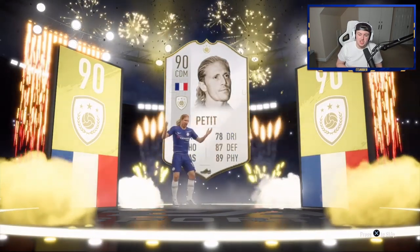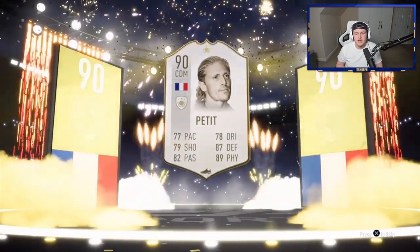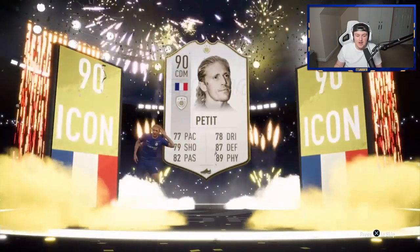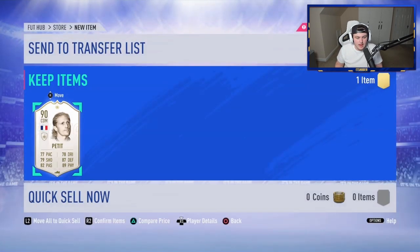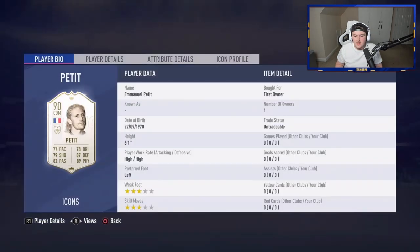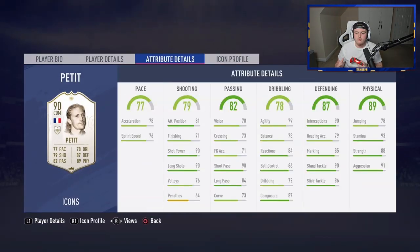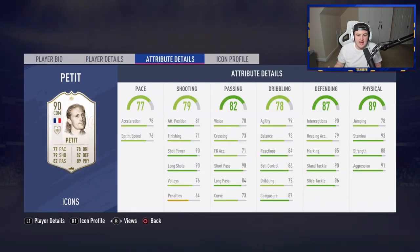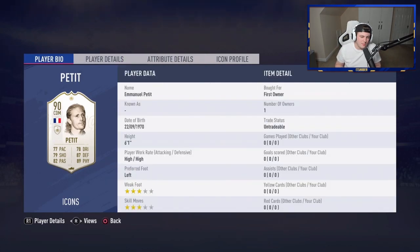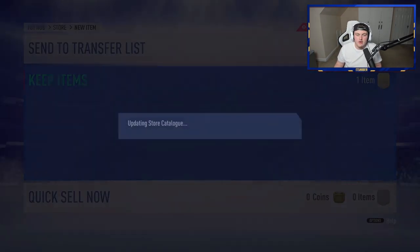You know what, that's actually not too bad. I know he's got a Moments card, but this card is definitely usable. If Jeff hasn't got a really solid CDM in his team, this card is definitely usable. He's got decent in-game stats. I think he's one of the more rounded CDMs in terms of icons. He's 6'1", he's got decent physical stats, decent passing stats. Not the best dribbling stats, sadly. High work rates do make a difference though.